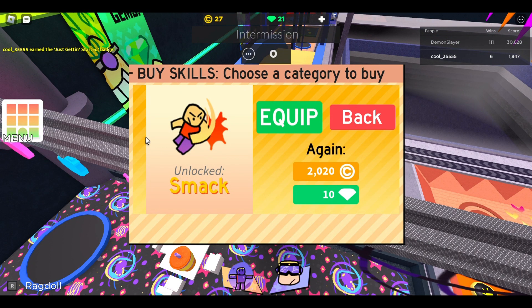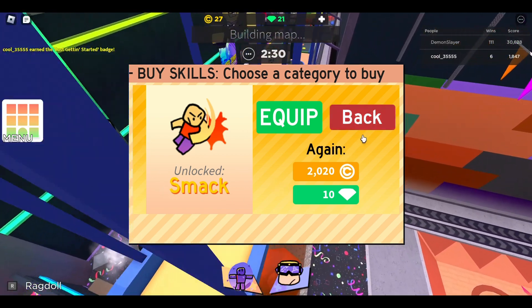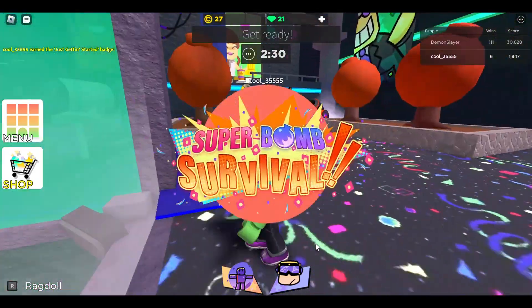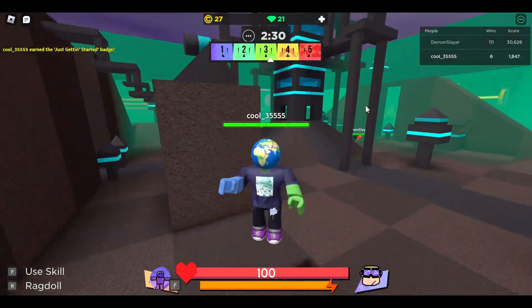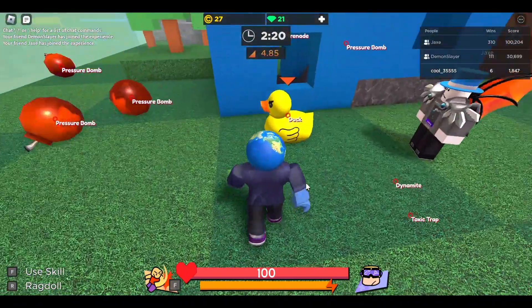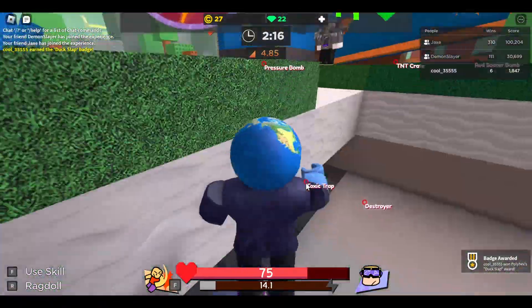Alright guys, I finally got the smack ability. Now what we're going to have to do is find some ducks. Now that we have a duck, let it smack. Hey, let's go! We got the smack.